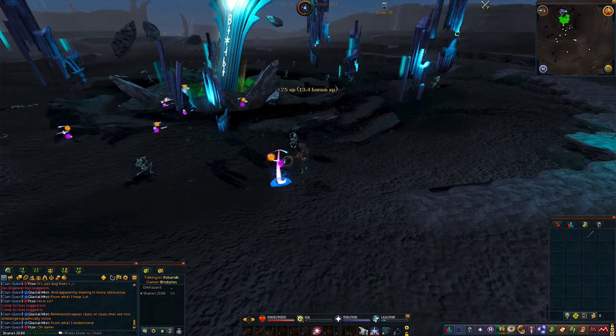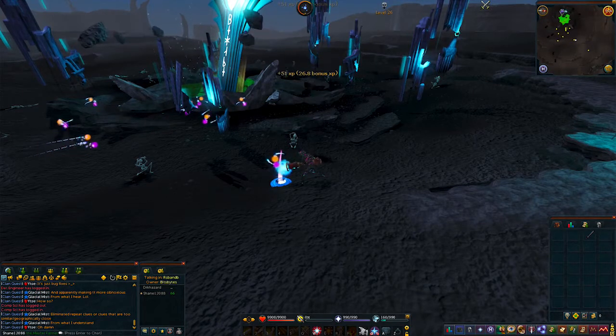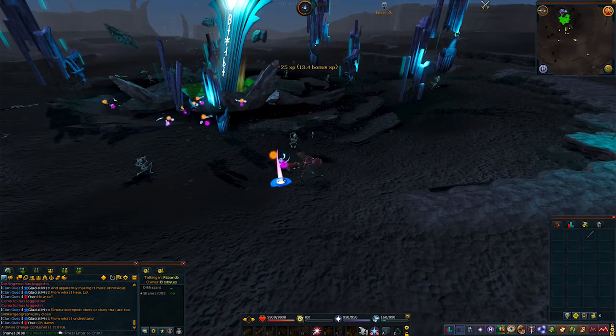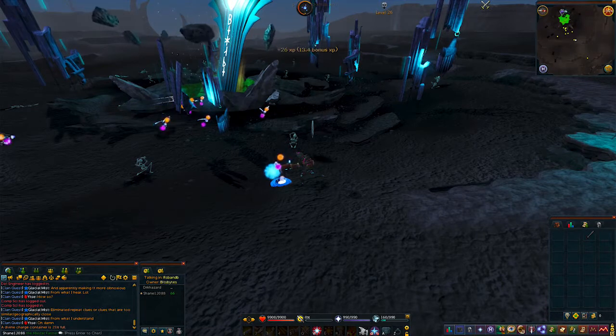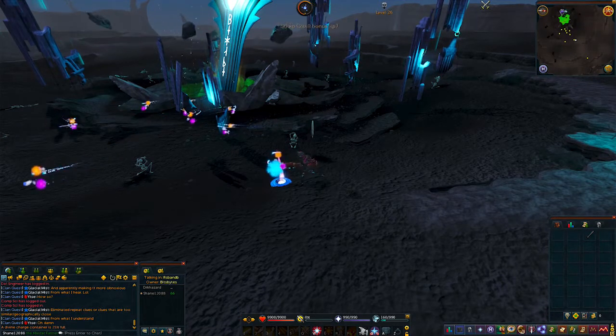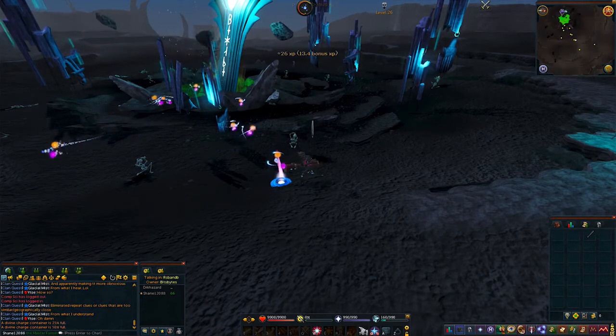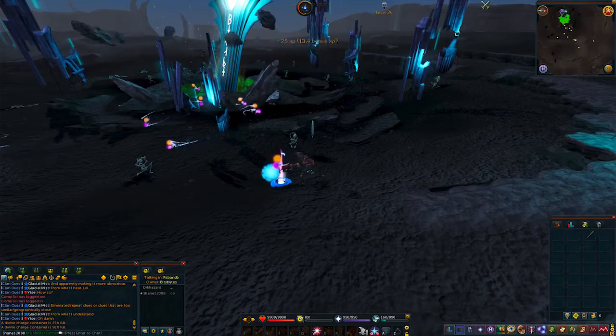Hello everybody, I'm Shane1288 and I'm back with your weekly RuneScape Byte for Monday, February 18th, 2019. This week we're going to start with the patch notes as the main event begins on Friday — that is Double XP Weekend and Game Blast 2019. We'll have more on our festivities for Game Blast in just a moment, but first the patch notes for the week.